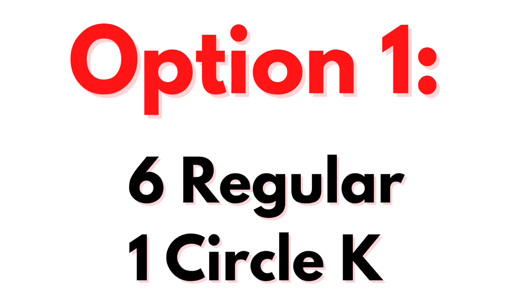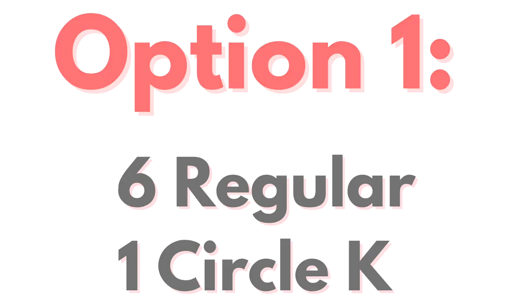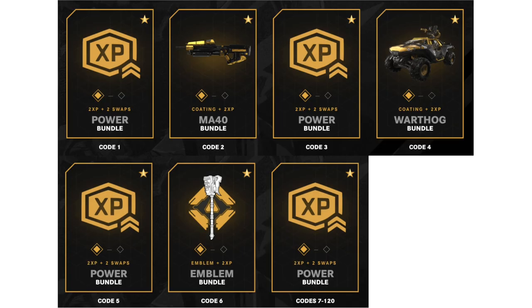Option one: buy six Rockstars from any convenience store and one from Circle K. Now in America, the Razorback Coating is a Circle K exclusive, so this is the normal roadmap.